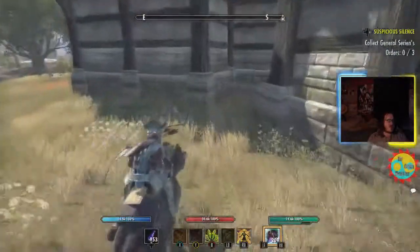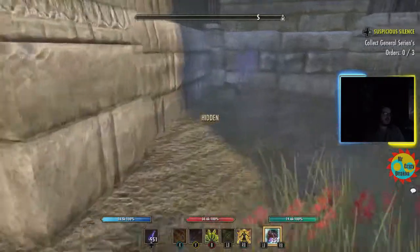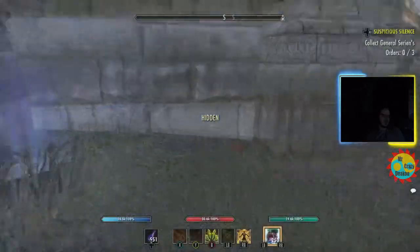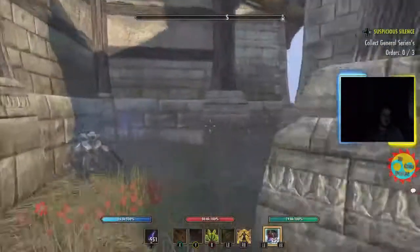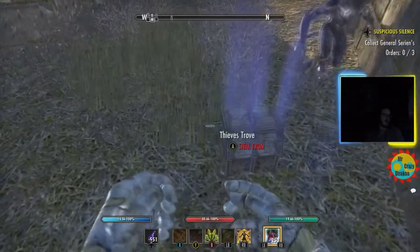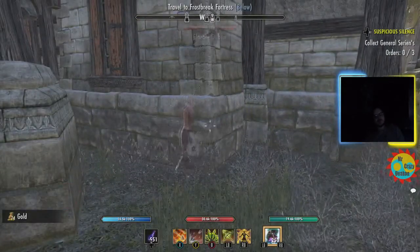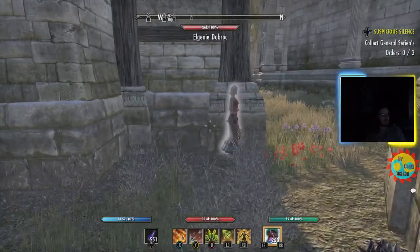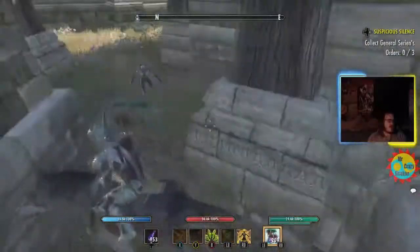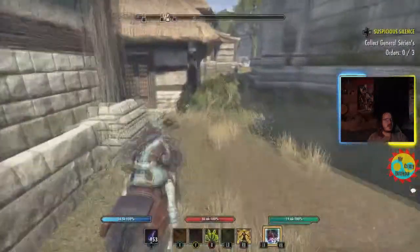Number six is between these buildings, in this corner. This is about 12 hours later — here's where number six is, just between these two buildings. Be careful: there's an NPC that walks from here through this corner, so pick it up quickly before she comes. She will sit down right there and see you if you try picking up from it.